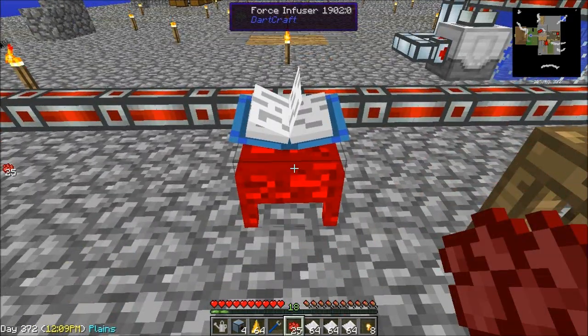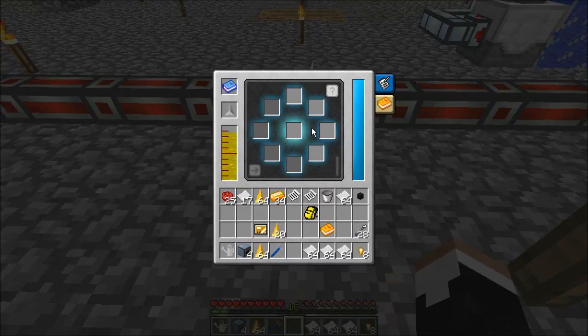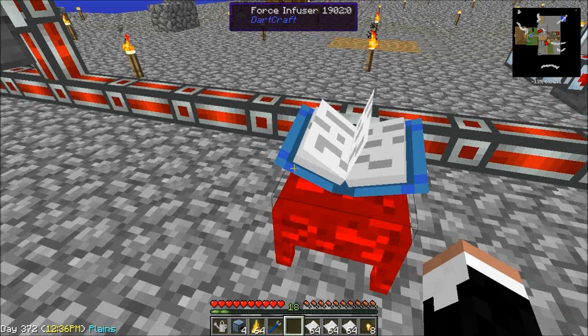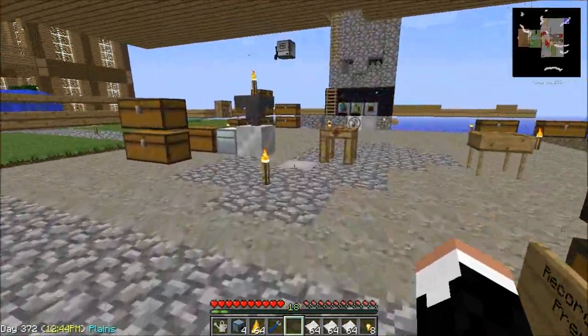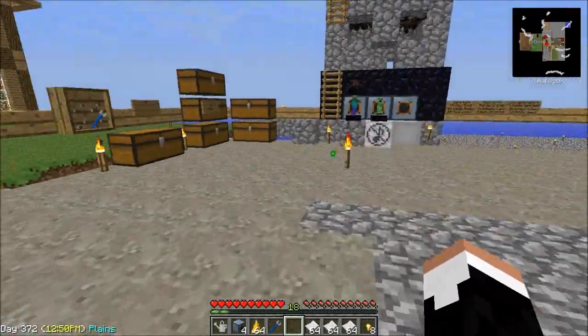I didn't want to dye that red. You can dye these things different colors by using dye on them, by the way. We still need to do an arrow, a spider eye, a spider web - which I'm not real sure how we're going to get - and this is glass powder. Glass powder is acquired in an extremely interesting manner.